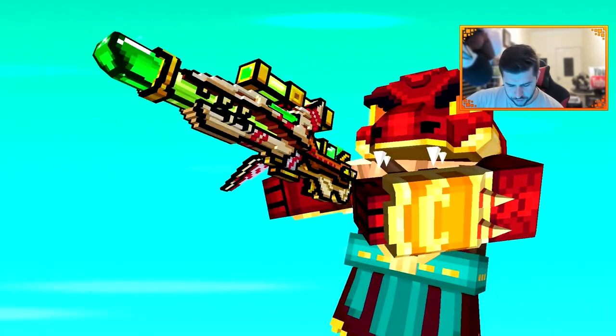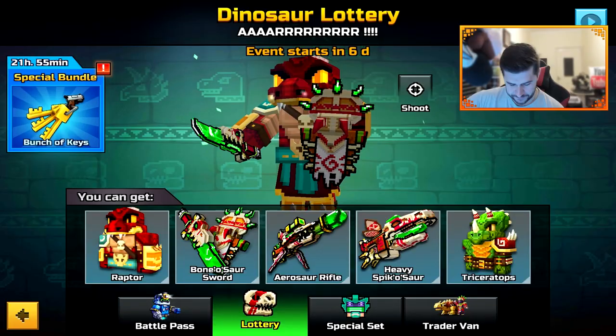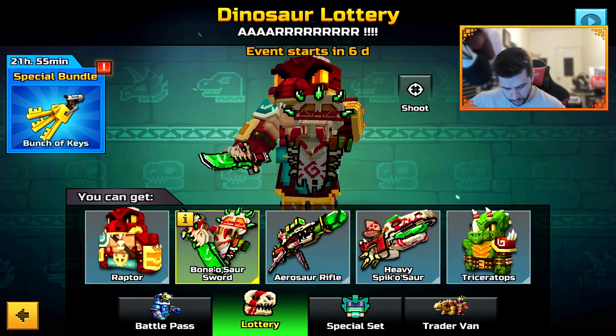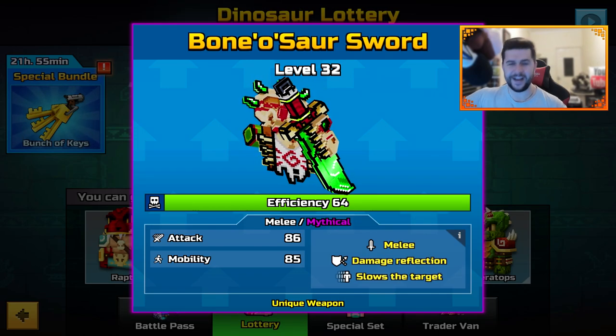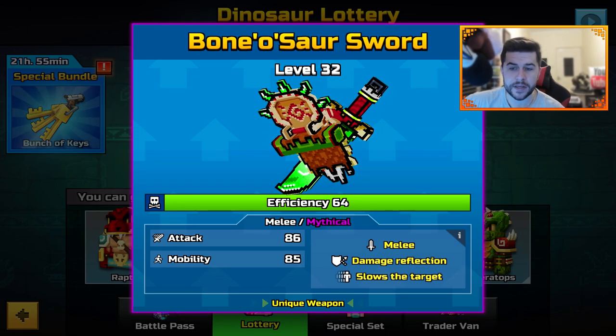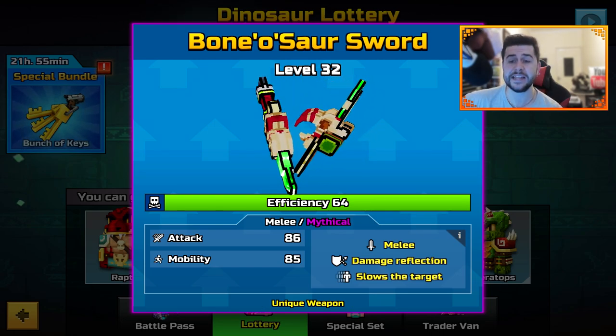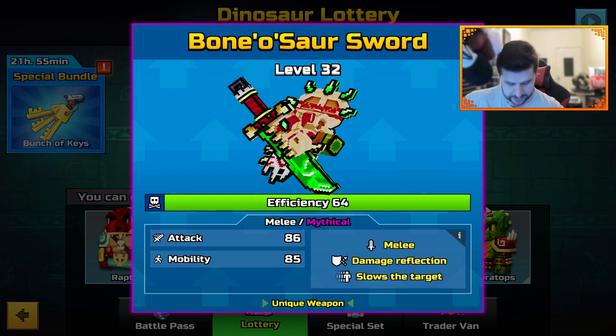Inside the Dinosaur Lottery we have the Bonasaur Sword — it is Mythical, Melee, Damage, Reflection, Slows Down Target, Attack 86, and Mobility 85.